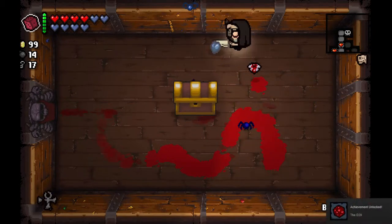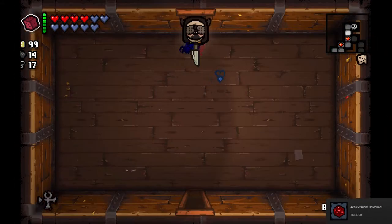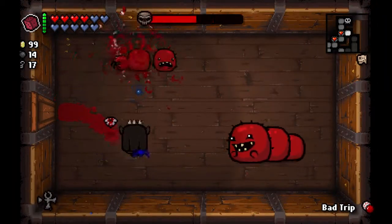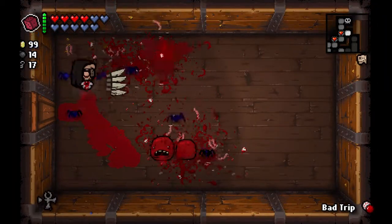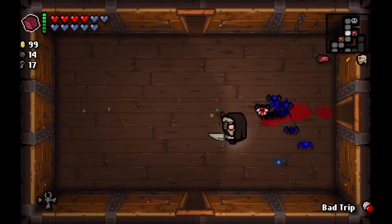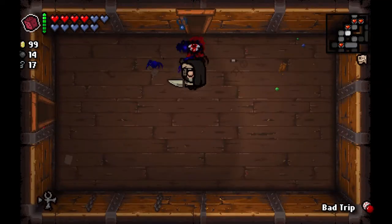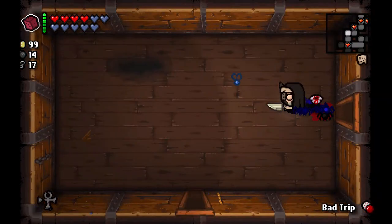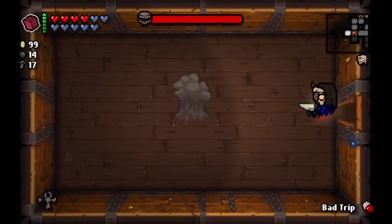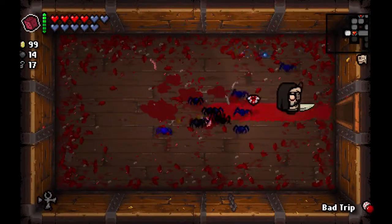Not the most difficult Blue Baby fight I've ever had. That unlocked the D24 for killing Blue Baby as Isaac. There is an achievement for not taking damage on the Chest or the Dark Room I believe. It's a little unfortunate we didn't get that one here because this is probably as strong as we're ever going to get on the Chest. But that's how it goes - I imagine that's one of the achievements I'm just going to get by complete accident, by being super overpowered.